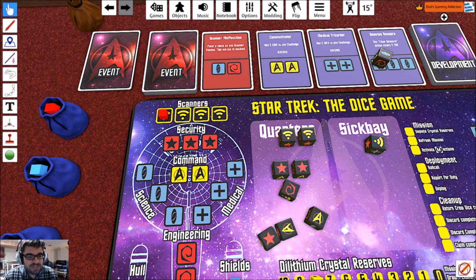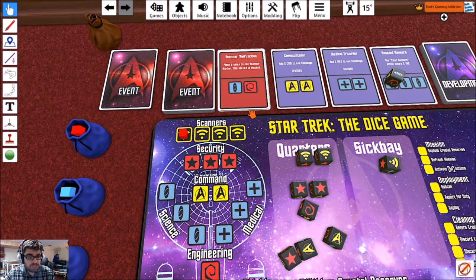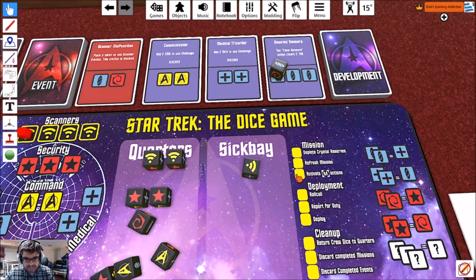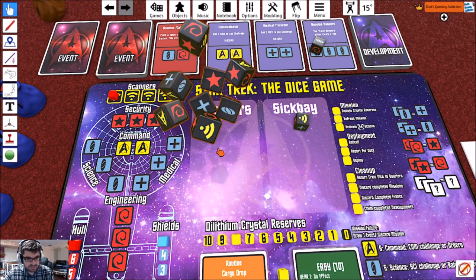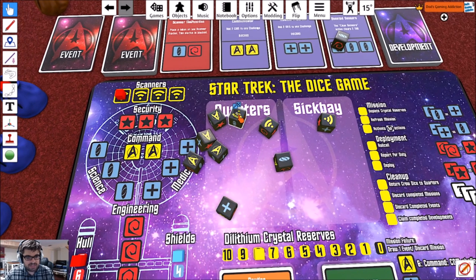So I've had to block off another scanner station. And now roll call — I have to roll all of my dice again. Let's roll them right here. We've got a lot of command dice. We're going to block off those two scanner results.